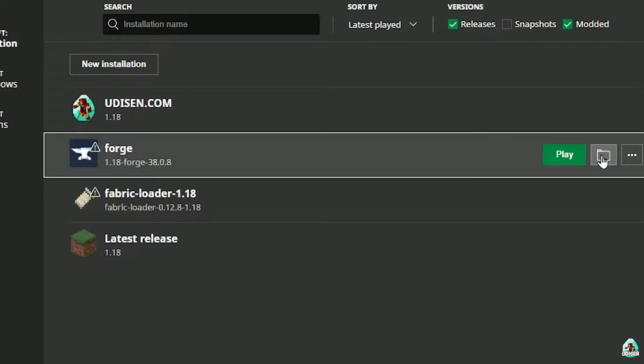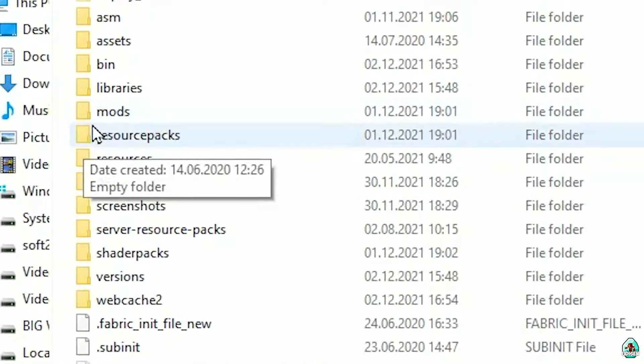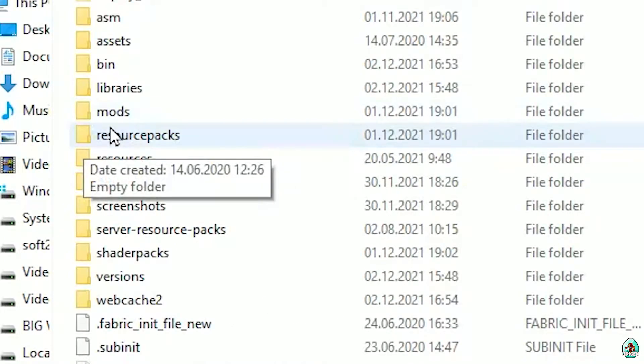Anyway, press the folder icon on the installation. Here, find the folder named 'mods' — yes, with small letters. If you don't have this folder, not a big deal — simply create the folder.